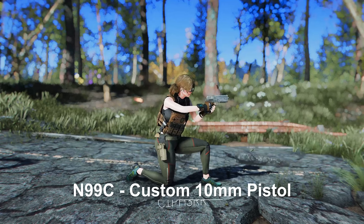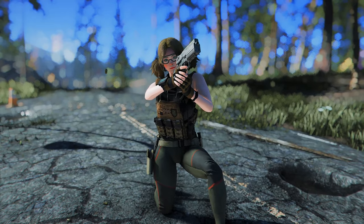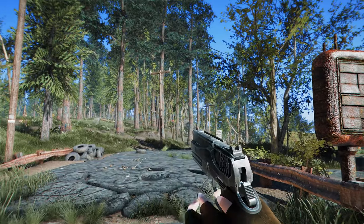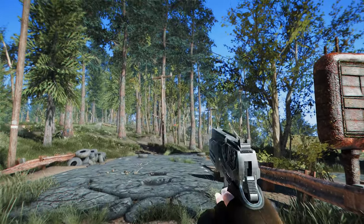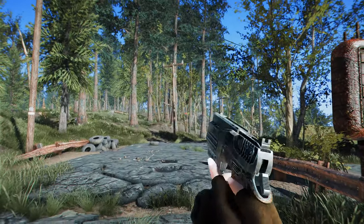Next up is the N99C Custom 10mm Pistol. This mod adds an N99 10mm Pistol inspired by New Vegas. The reconfigured N99 10mm Pistol has slightly better stats than the vanilla 10mm Pistol; it drops from raiders and merchants starting at level 3. If you prefer a weapon that's more vanilla-friendly with some modification options, you'll likely enjoy this one.